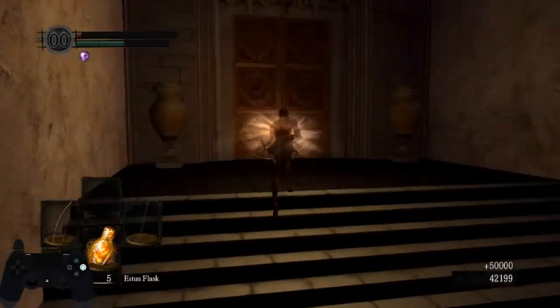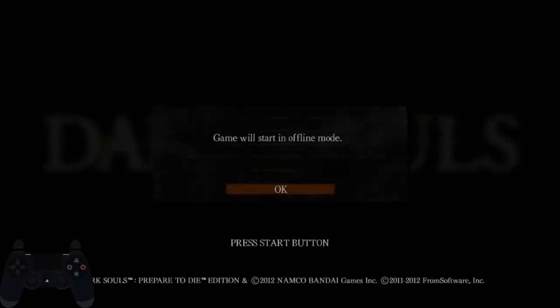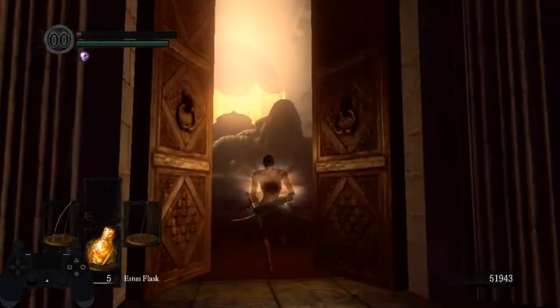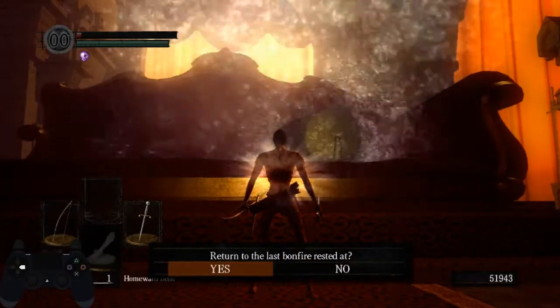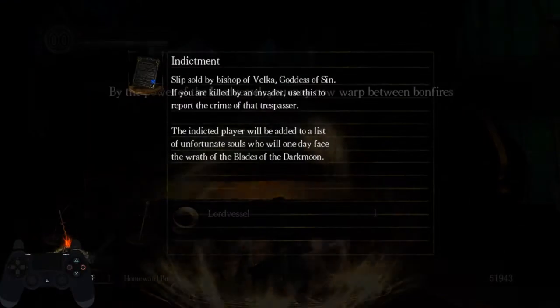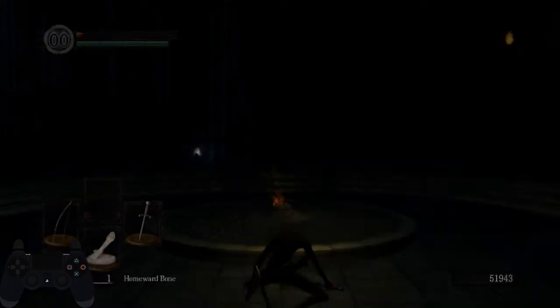This will skip the opening animation. After you load back in, kill Gwynevere by shooting her at any area, and dupe the Homer Bone. You can start boning out when the particles of her death disappear.